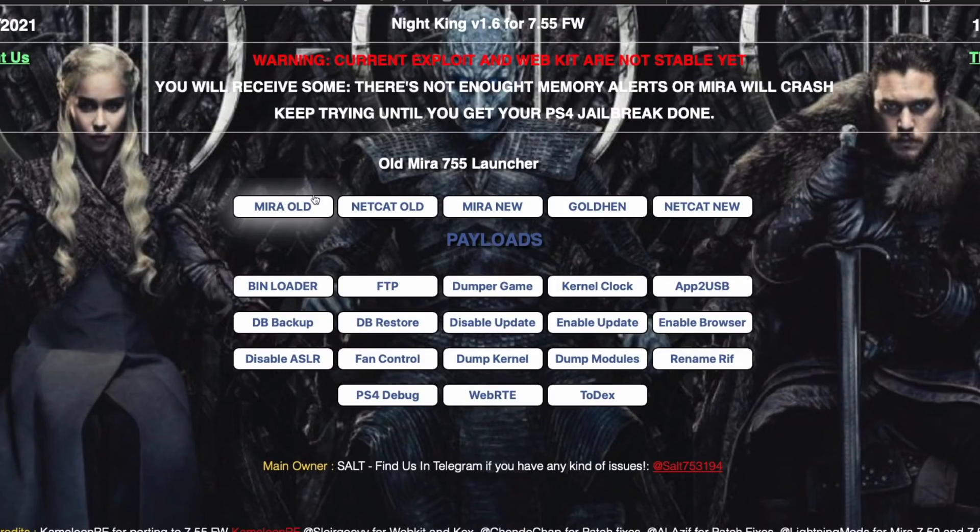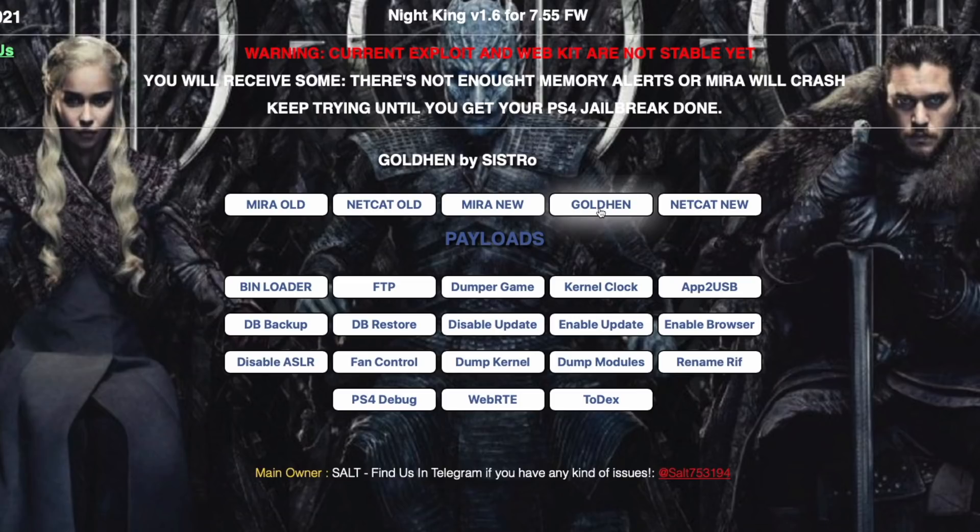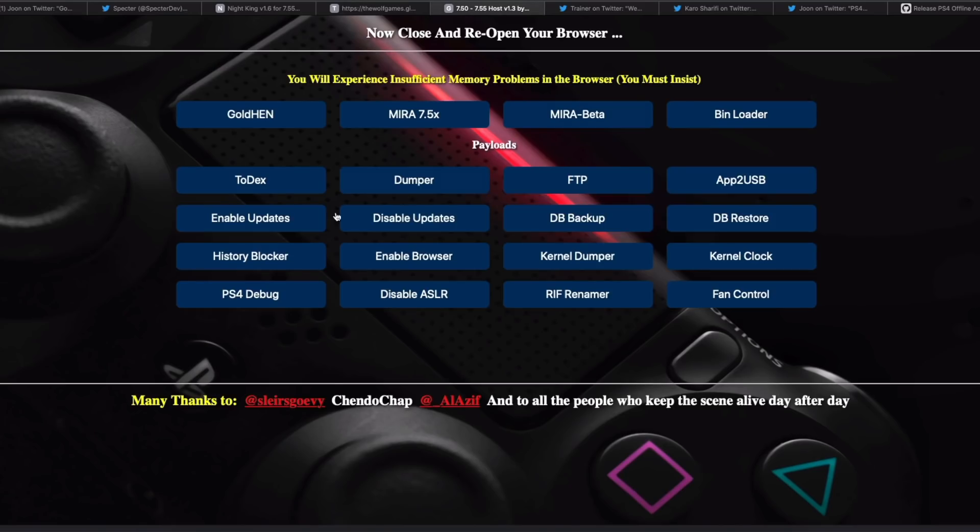For example, Night King already has it. There's Mira old, Mira new, and GoldHEN right there. I like the ring to it — golden and GoldHEN. Wolf Gamer has it, and Gamer Hack also has it.